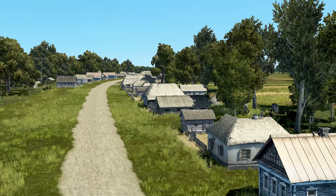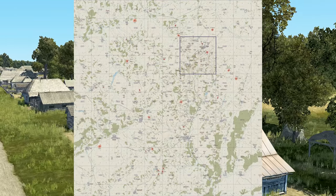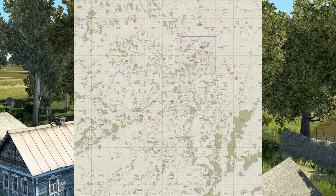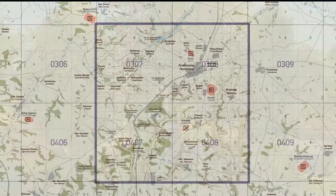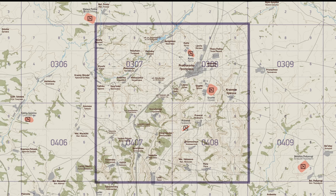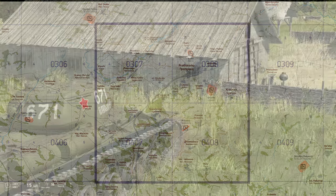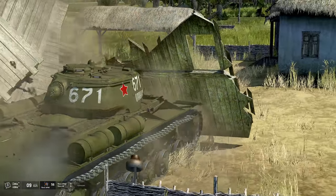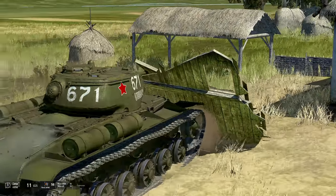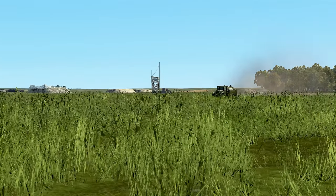The map included with IL-2 Tank Crew is 10,000 square kilometers focused on the Prokhorovka sector. There is a portion of the map with destructible buildings, which is ideal for tank combat — crushing houses and trees is remarkably fun. The Prokhorovka map is the best map for armored combat, as it should be, since it was specifically designed for that purpose.